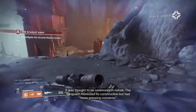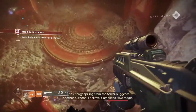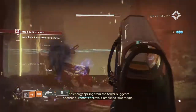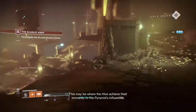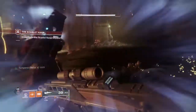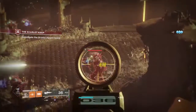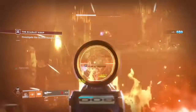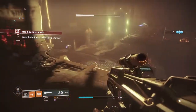We need to use Hive magic to create more armor. I must once again ask you to venture into the dark — move quickly but carefully, Guardian. It was thought to be ceremonial in nature. The Vanguard monitored its construction but had more pressing concerns. The energy spilling from the tower suggests another purpose — I believe it amplifies Hive magic. This may be where the Hive achieve their immunity to the Pyramid's influence. Look at that gun though, gotta be careful here.